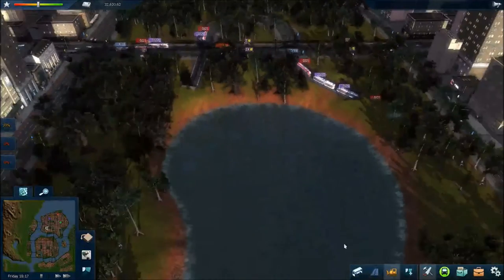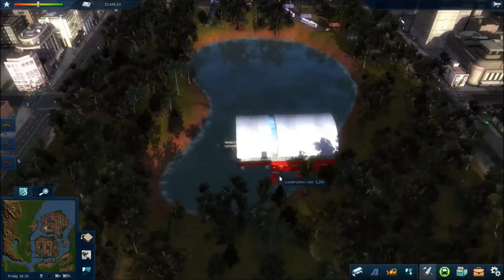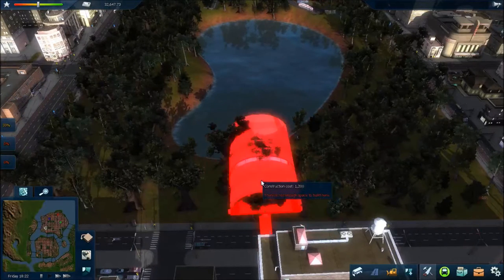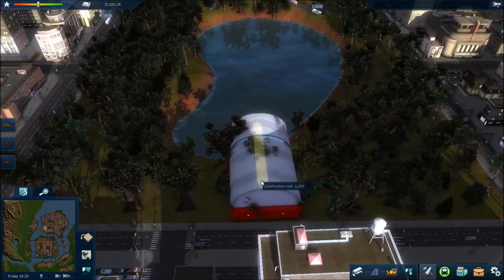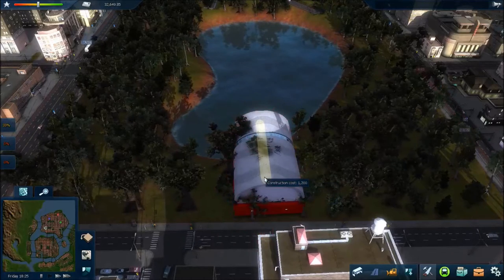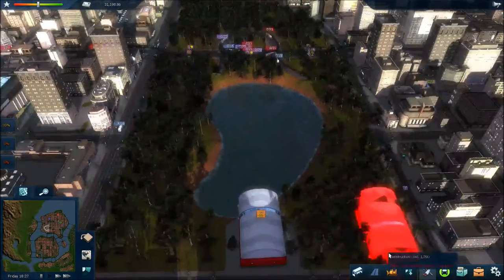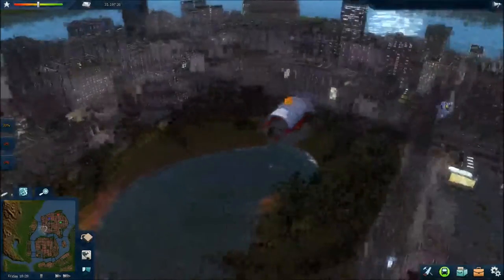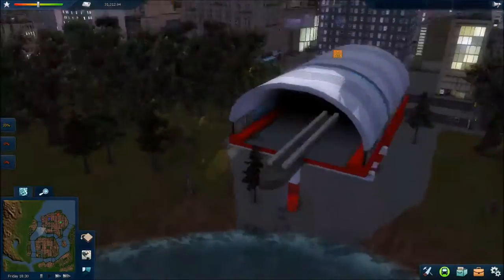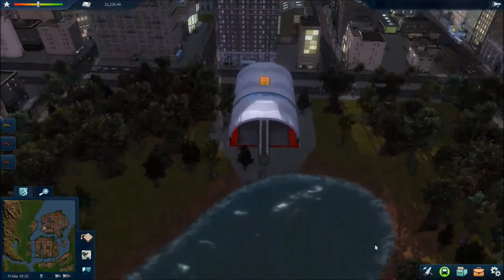What we're going to do is build a depot first, and that is going to be built over here. That's actually just where I wanted it. There we go — I think it's a good place for it. So this is our monorail depot. As you can see, it's built slightly over the lake, but that's not a problem. That actually looks quite nice.